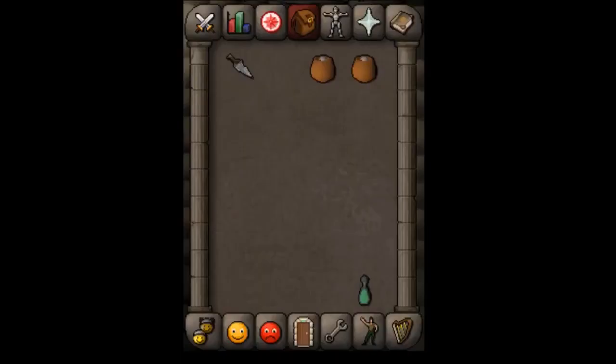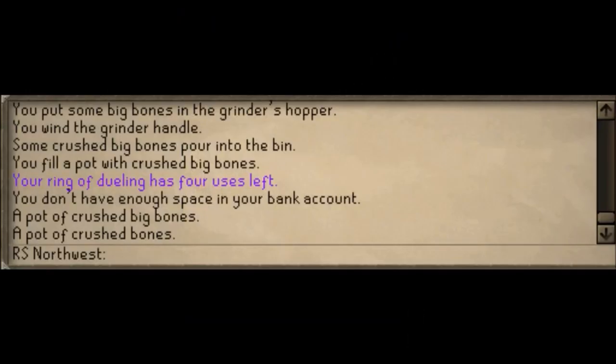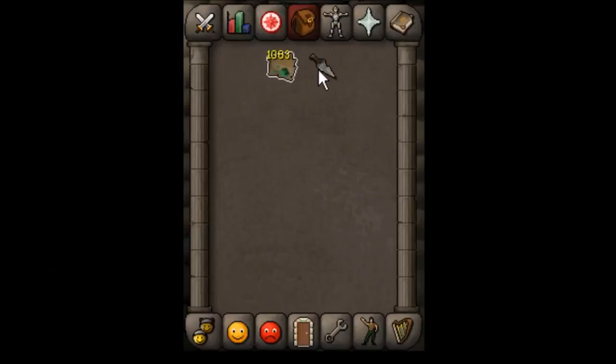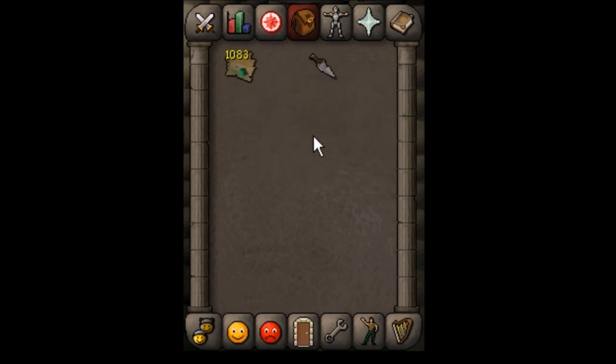Also, if you're curious as to what types of bones are in your bone meal, you can right-click, examine, and it will tell you in the chat box. Finally, to charge your Bone Crusher, use the Ecto tokens on it and you will receive the charges. You can also right-click the Bone Crusher and select Uncharge to get back the same amount of Ecto tokens you put in.